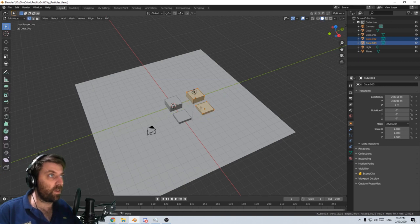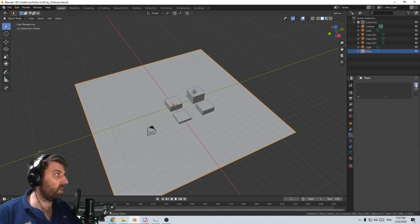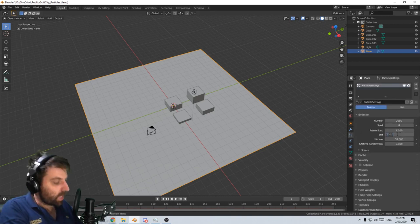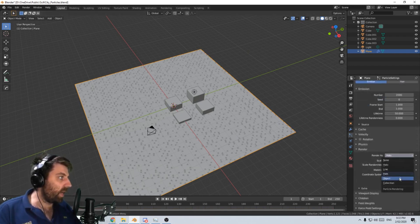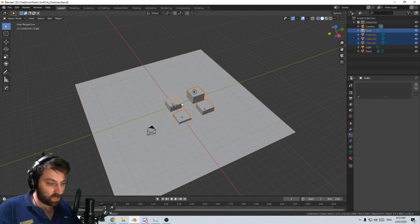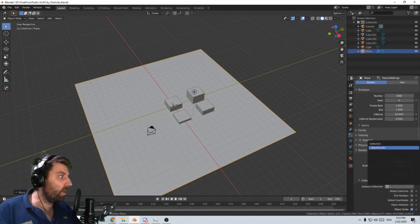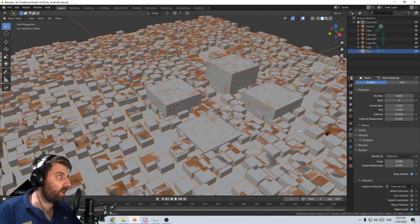We've got 45 seconds to go. Let's grab both of these, I'm going to go GZ. Let's grab this one - let's come over into the particle simulator, create a new particle. Let's go about 2000. Frame start, we want frame one. That's looking good so far. Let's come down into render, halo. Let's go into collections - we need to create a collection for these. Control G to create our collection. Go back into here, come into 001. Okay, cool beans.